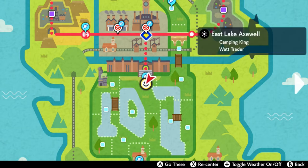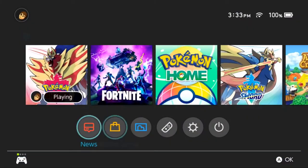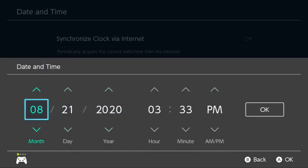Start off by flying to East Lake Axwell in the wild area, and we're going to need West Lake Axwell to be in sandstorm weather. To do that, go to your Switch system settings and change the date and time to August 21st, 2020.